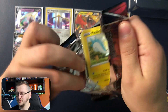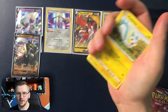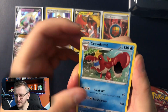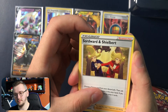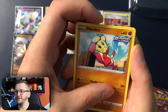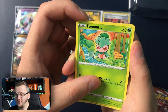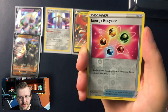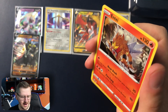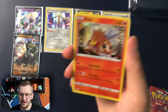Battle Styles again. We have Crowdont, Swordward and Shieldbert, Inbidi, Energy, Pachirisu, Mianfo, Baltoj, Galarian Mr. Mime, Formantis, Energy Recycler as our reverse holo, and Entei as our holo rare. So cool! Check this out — amazing. I'm very, very happy.